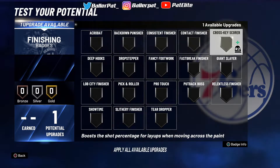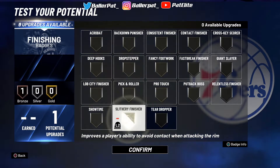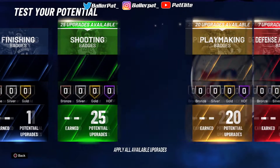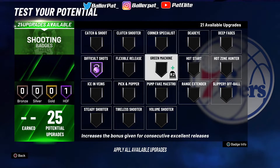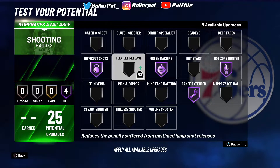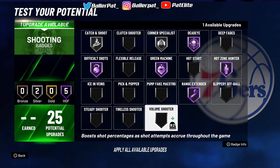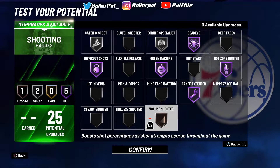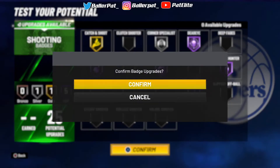Put slithery finisher, or you could put cross-key scorer — it's your preference. Shooting: this is my recommended — difficult shots, Limitless Range Hall of Fame, Green Machine Hall of Fame, Hot Zone Hunter Hall of Fame. When you get your hot spots, I'm telling y'all right now, if you do not have hot spots you are barely going to make any jump shots. And I put on Silver Corner Specialist, Dead Eye Hall of Fame. I'd probably throw on Silver Catch and Shoot and Bronze Volume Shooter. Catch and Shoot matters, I ain't gonna lie. Or if you don't want Volume Shooter, Gold Catch and Shoot or Gold Corner Specialist — it's gonna work. But that's for the 25 shooting build.